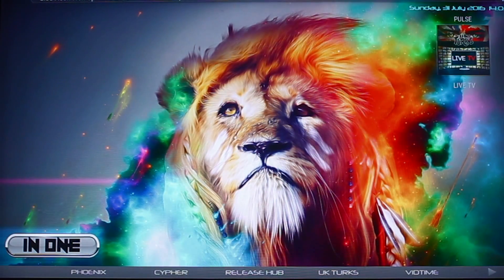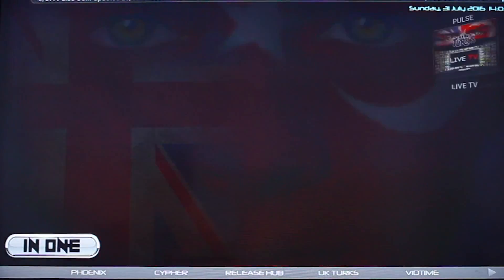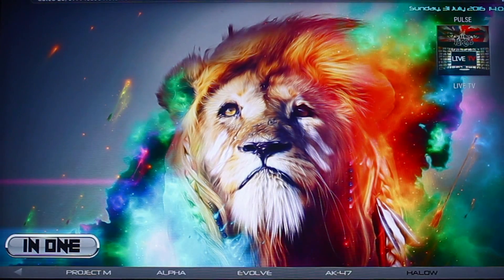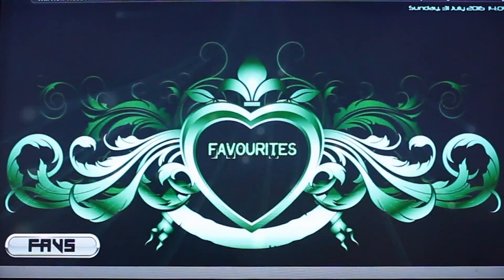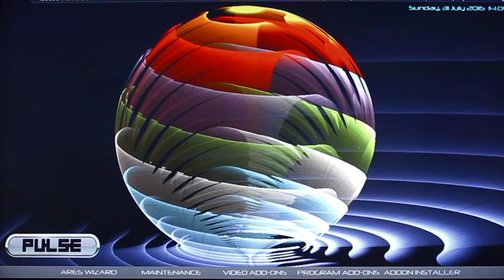Then you've got IN1, which I'm assuming is add-ons which have everything all in one. Going back, you've got Cypher, Phoenix, Alpha, Evolve, Halo, and AK-47. And Favourites — I'm assuming this is where you add your favourites too. And then you've got the Pulse Wizard maintenance add-ons, etc.